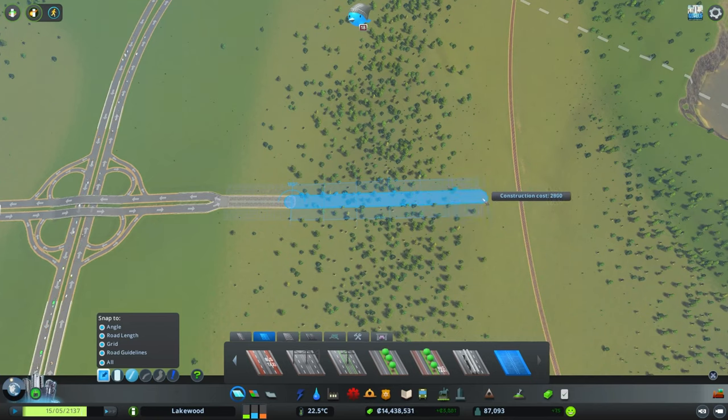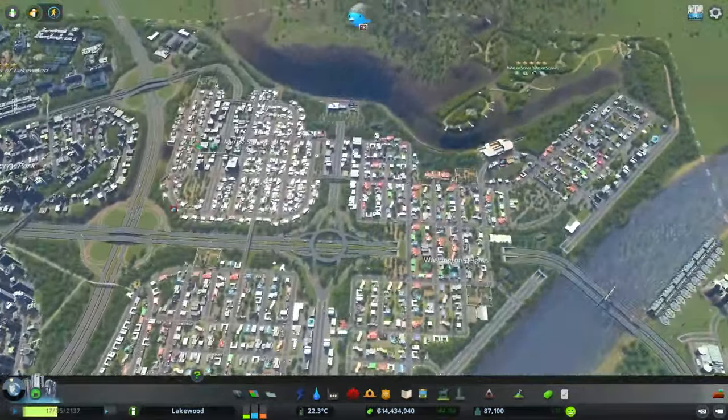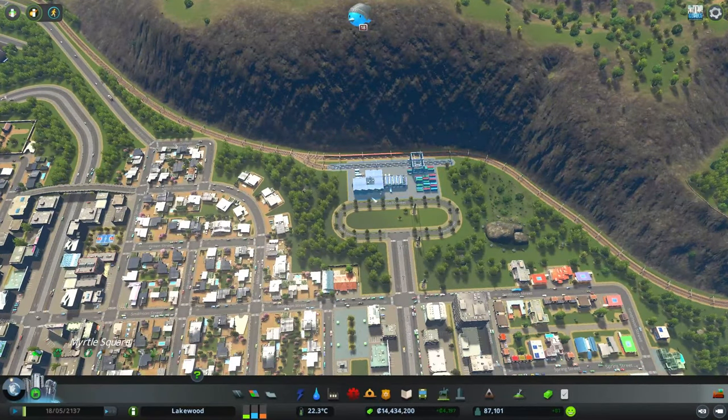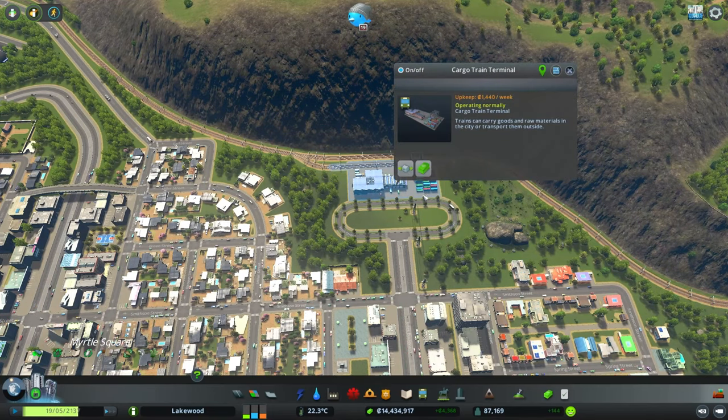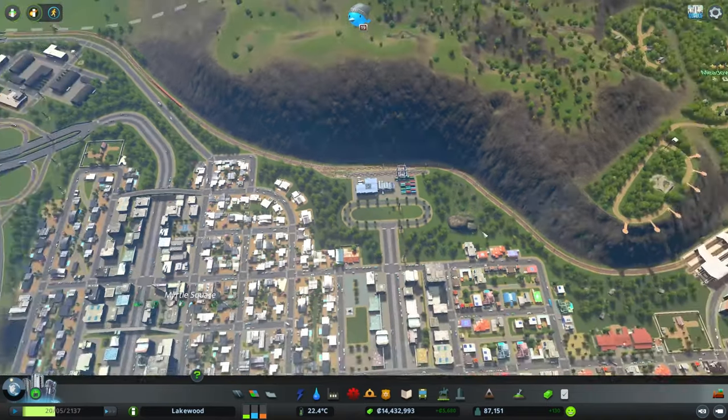We're going to bring the medium industry road back up towards the train track on the other side. On the other end, very similar to what we have on the existing side, I'd like a cargo train terminal at the end with a little roundabout — an oval loop — so we can direct traffic through the area. Traffic goes in one way, approaches the cargo train terminal from the cargo bin side of the building, so we don't have interference with traffic coming in and out.